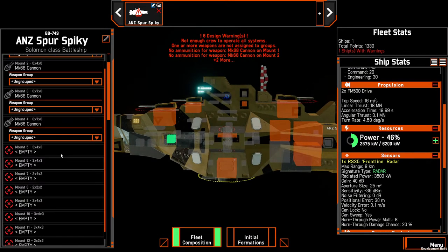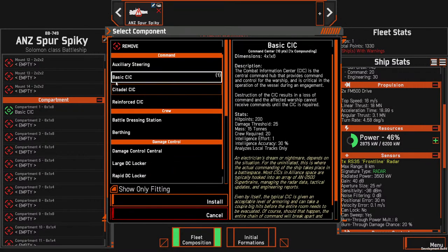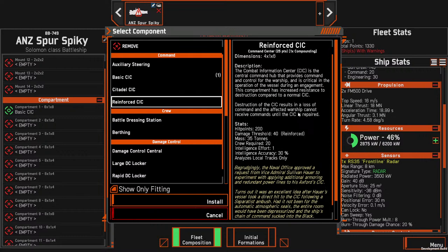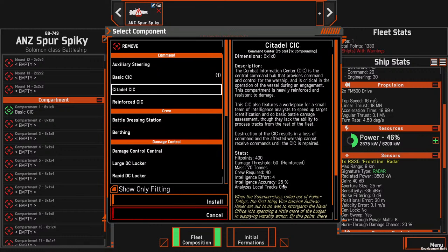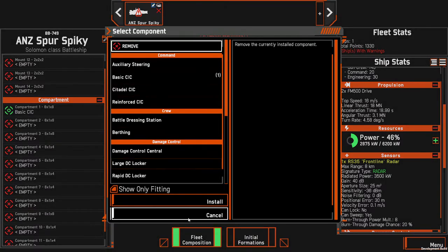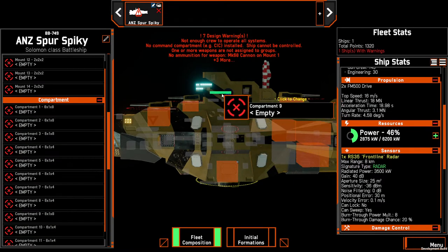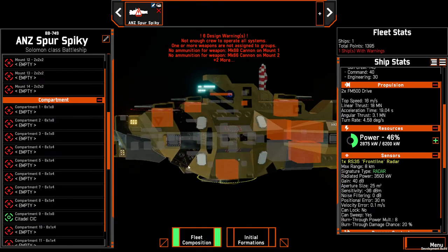We'll swap out and remove that CIC. With a basic CIC you can die in one hit if there's enough damage, whereas with the reinforced it has a mechanic where it needs to take a subsequent hit after getting to zero. Then there's the citadel, which provides much stronger hit points, a damage threshold, and also provides intelligence. We'll put a citadel up the top.